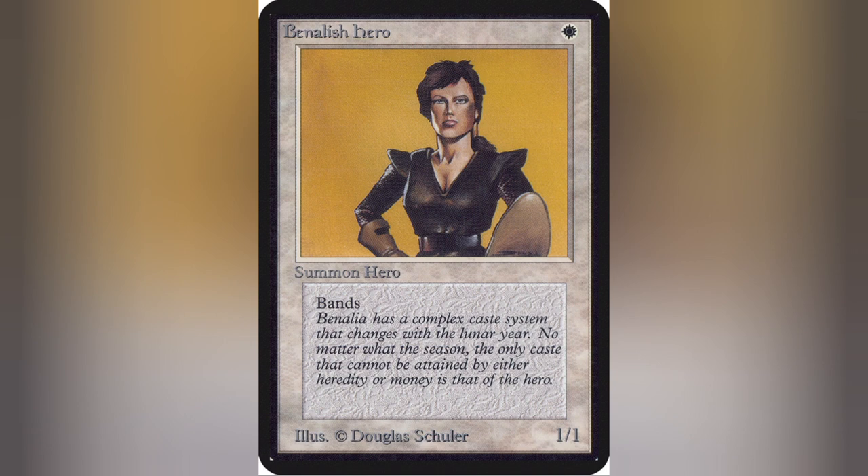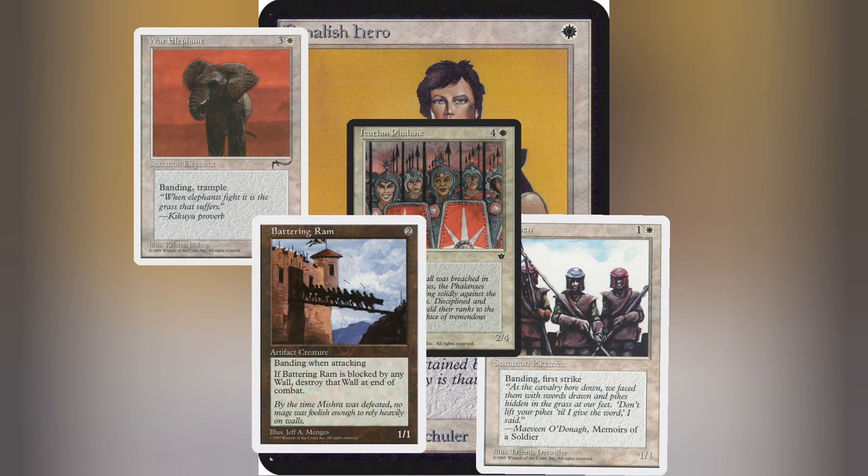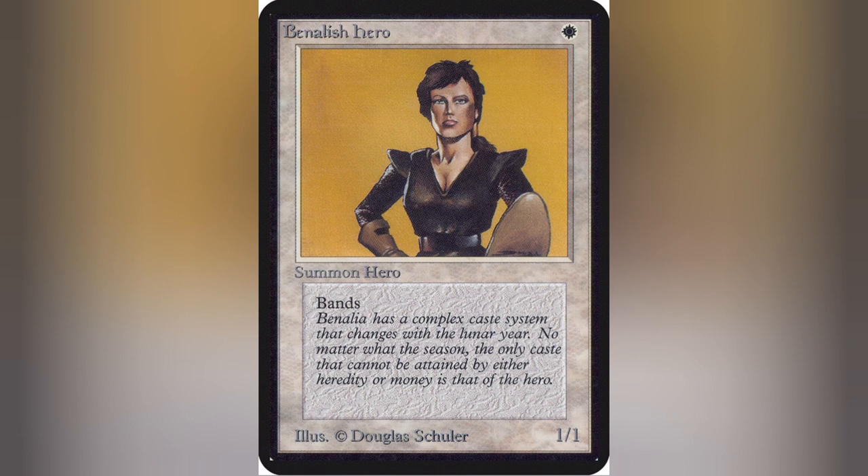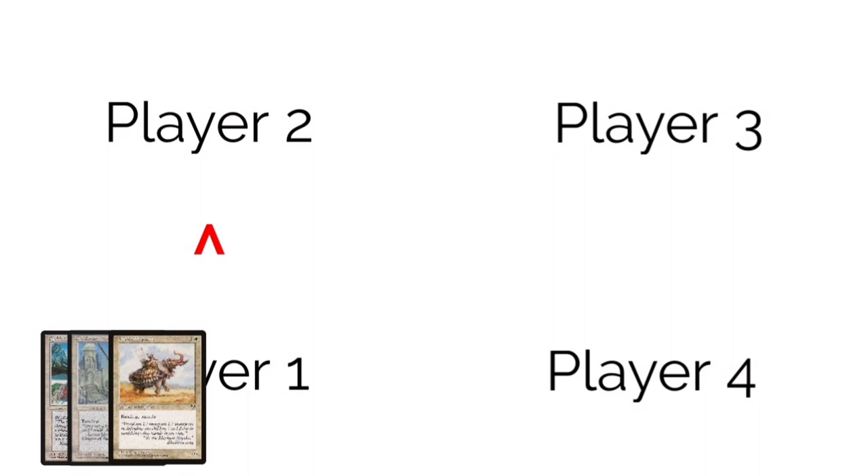Now diving a bit deeper, let's talk about how banding works when attacking. As previously mentioned, any amount of creatures with banding or bands with other, and one creature without banding, may form a band. If all your creatures have banding, then those are who can make the band. You can choose to not create a band when attacking if you don't want all of your creatures attacking the same opponent, or you want to leave back blockers. When attacking as a band, each creature in the band has to attack the same target — be it a player, planeswalker, or battle. Keep in mind, this is only doable during the declare attacker step.